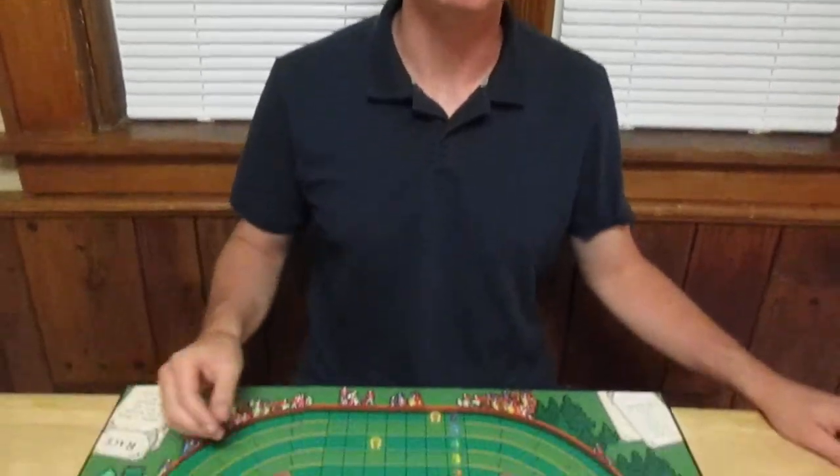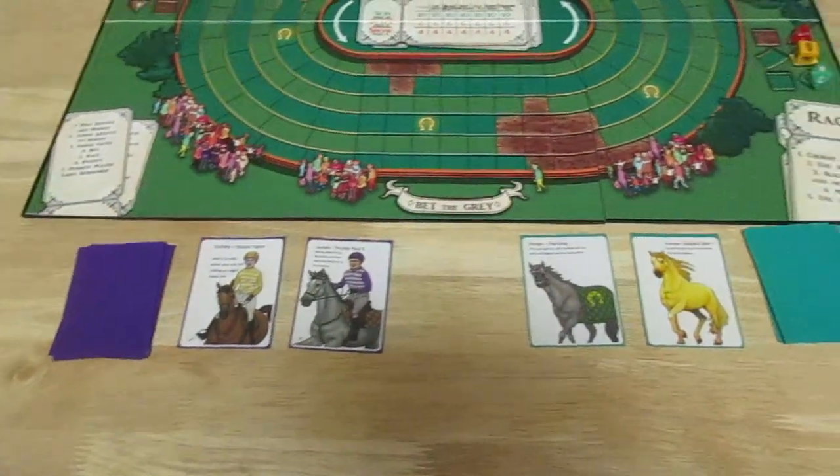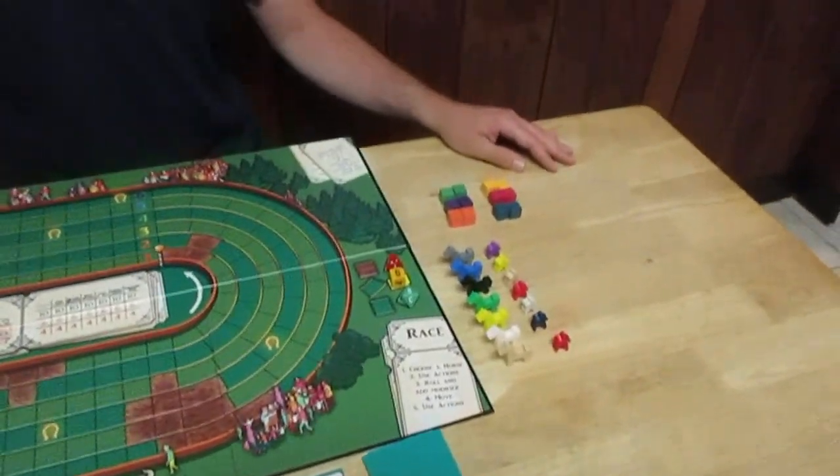Hi, I'm Dustin Linegruber, creator of Bet the Gray, an immersive horse racing board game for two to six players that takes about an hour to play, where you get to be the racer and the punter — the person who bets on the race — and you take your winnings combined at the end, and whoever has the most money wins.